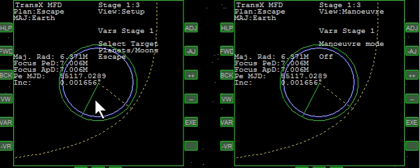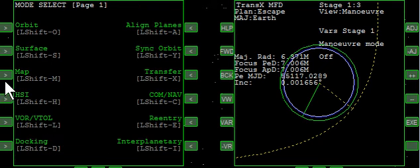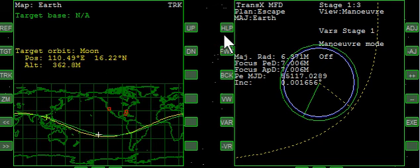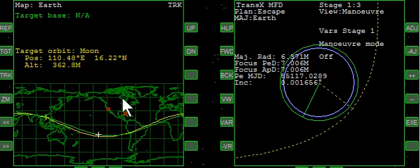We're on the surrogate, orbiting the Earth, and we want to bring up the map. We want to target the moon. What we want is to be in the next less than a day crossing our node, which has to be crossing the moon.